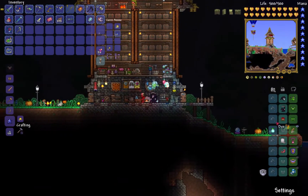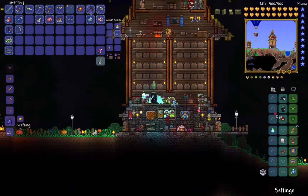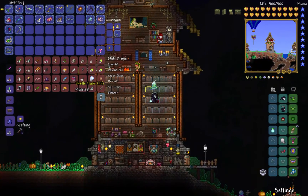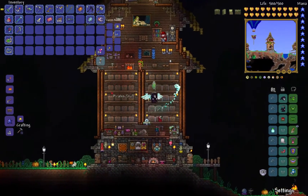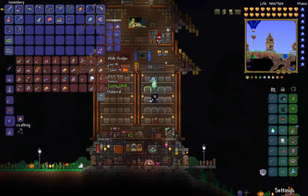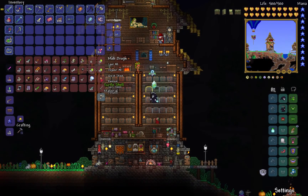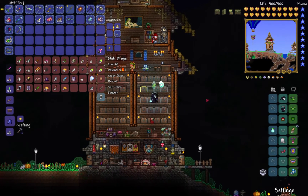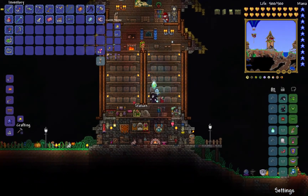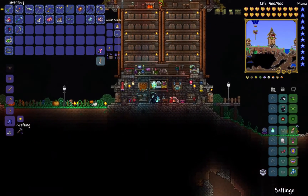I'll need to get better armor - probably the beetle armor. I have a bunch of beetle husks but I need to get the turtle armor first because that's part of the crafting recipe for the beetle armor, and I only have one turtle shell. So I'll have to do a little farming in the jungle to get two more turtle shells so I can make the beetle armor. I think that'll be what I use when I face Duke Fishron.